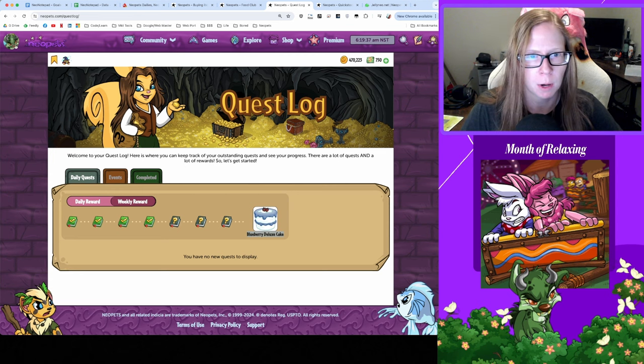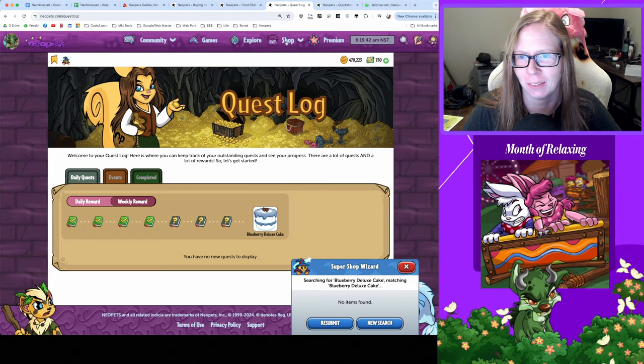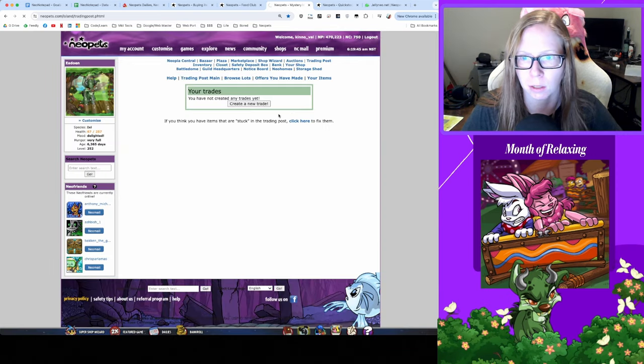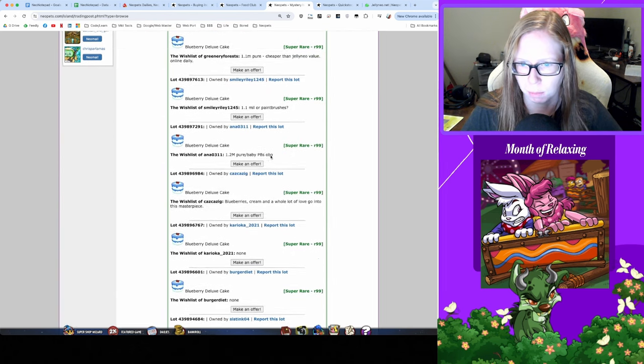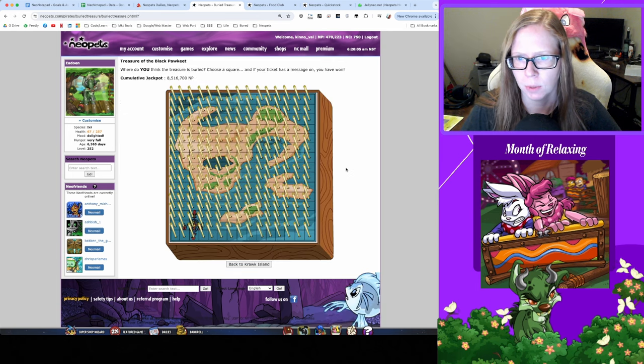It's time for a midweek check — in our case, does it appear in the shop wizard or not? No. I'm curious what's happening in the trading post though — it's grown again, 1.1 million. Yeah, people just want 1.1 million. Moving on to buried treasure — nothing looks good today.